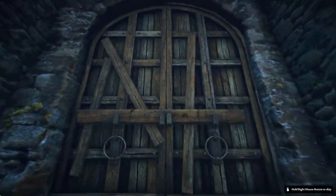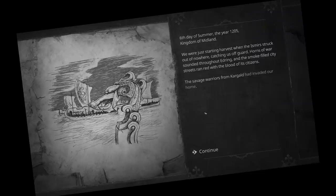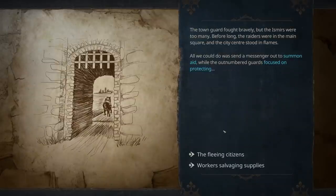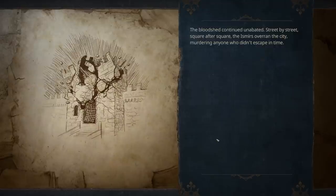The sixth day of summer, the year 1205, Kingdom of Medlant. So the Vikings are known as the Ismirs. During the introduction, we sort of have to make a few choices. The town guard fought bravely, but the Ismirs were too many. We need to choose: protect the fleeing citizens or salvage supplies? I'm gonna go with fleeing citizens. Hopefully we get a few more people inside of our keep. Our choices here actually impact the game we're about to play.